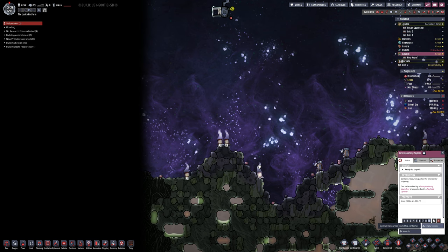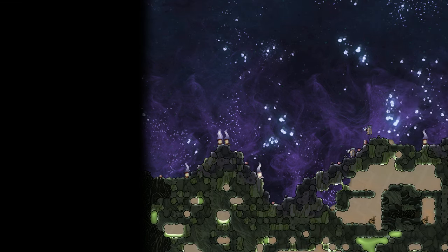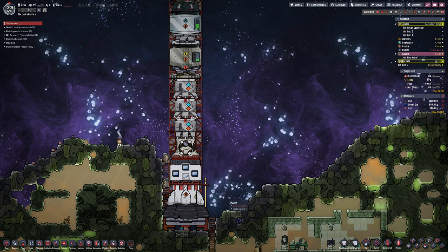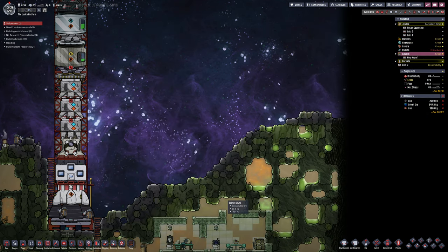You can do them manually, but you can also do them with a proper payload unloader, which is a much better option. We are going to need to refuel the rocket, and to do that we're going to need fuel — which is petroleum in this case — and fertiliser, which is our oxidiser.